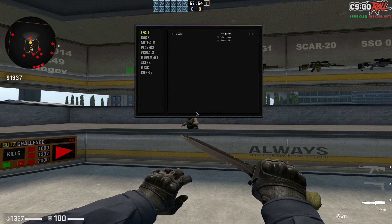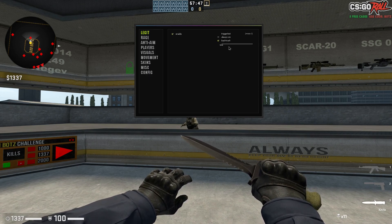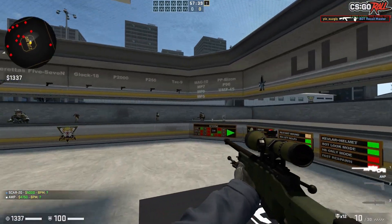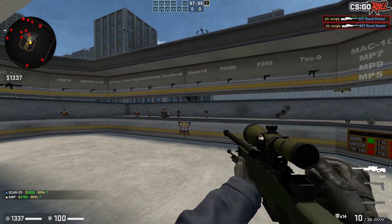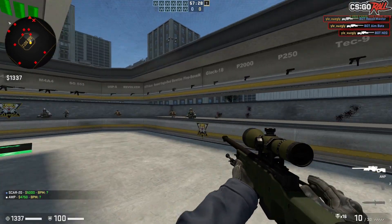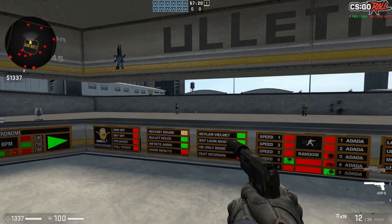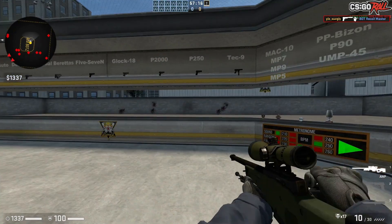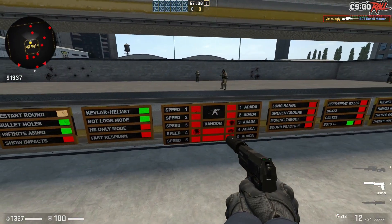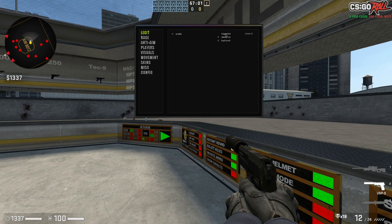Let's jump straight into the legit tab. We've got the enable — I'm not sure if it does anything. Let me try the trigger box. I don't think the trigger box works... okay, it looks like a decent trigger box, let's try it. Yeah, if you get them moving — I mean, you could easily use it. I'm just not made for legit, so yeah, legit works — probably just use the trigger box for now.